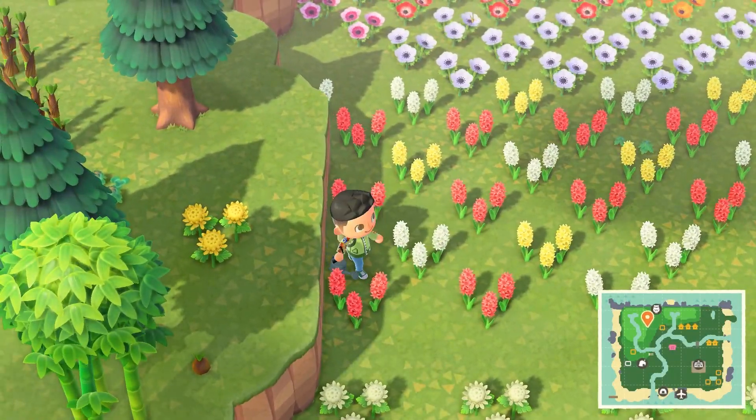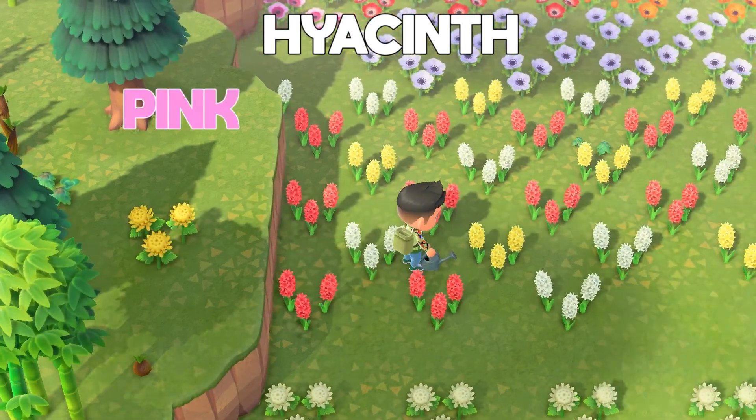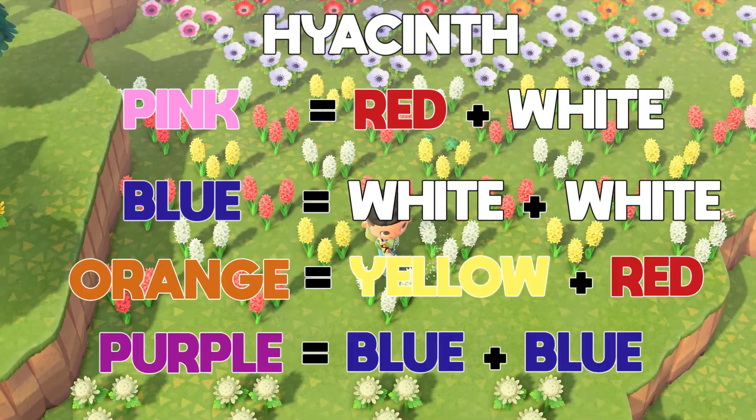Next we have another new flower called the hyacinth, which has four possible combinations. The first is pink, made from a red and a white. The second is blue, made from two whites. The third is orange, made from red and yellow. And the last is purple, made from blue and blue.